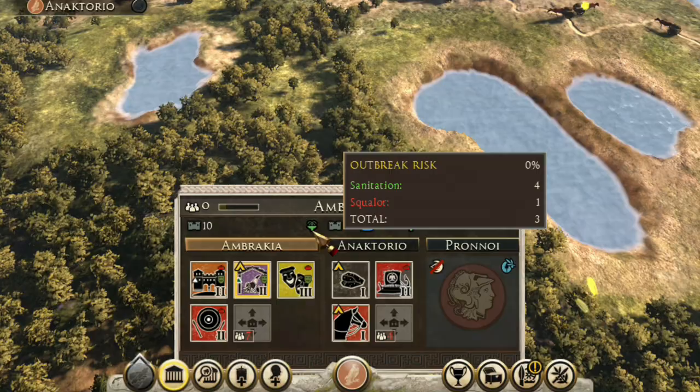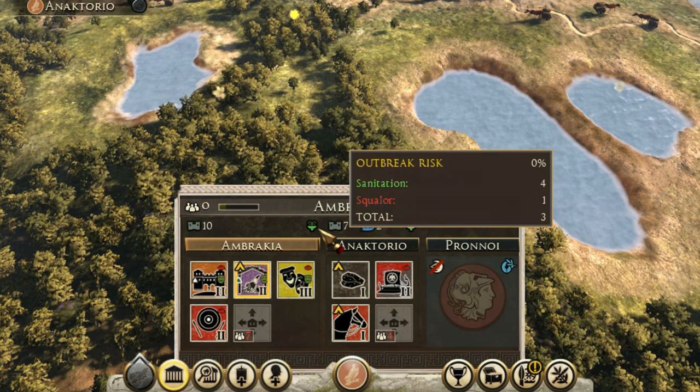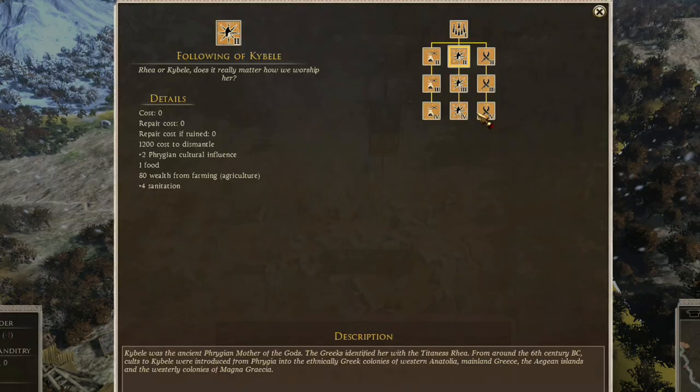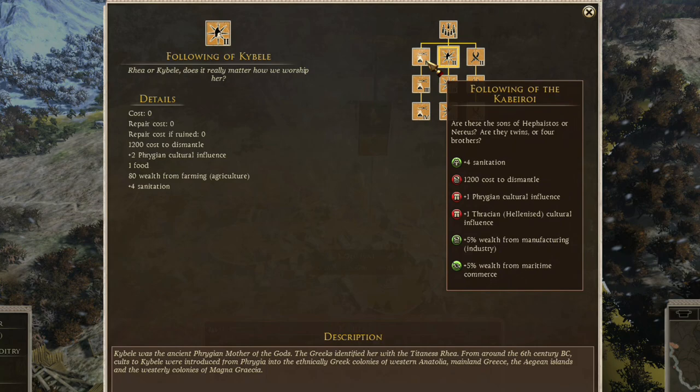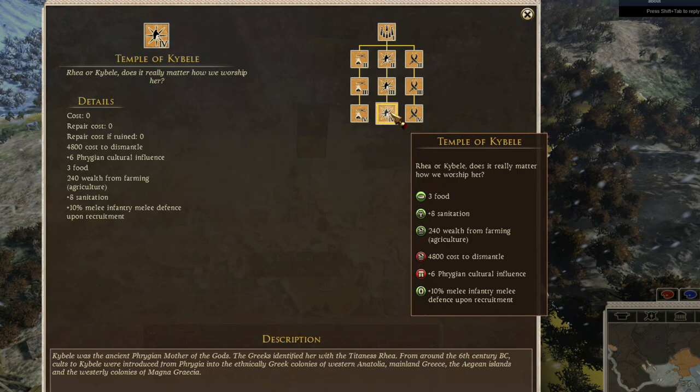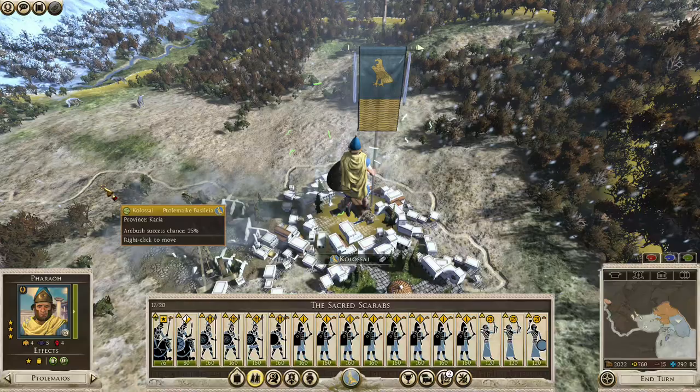Banditry and plagues are present in the campaign, and frankly I'm thrilled to have them here. Their inclusion increases the challenge of the campaign, and the plague system is ripped straight from the mechanically superior Total War Attila. Cults and their attendant fringe religions are included as well, and while I haven't found a great reason to build them, their inclusion is an immersive touch that adds to the atmosphere of the mod.